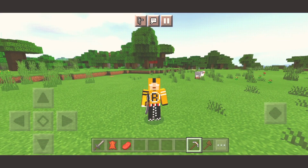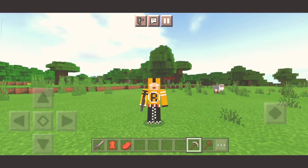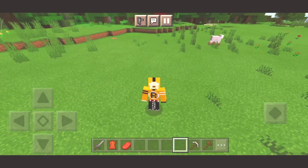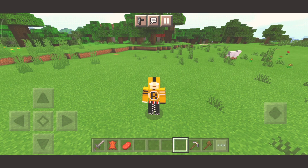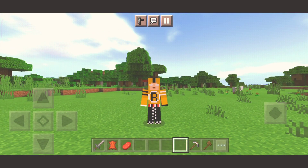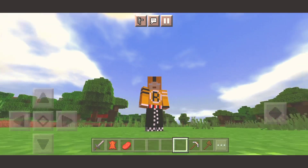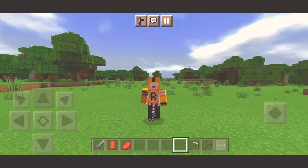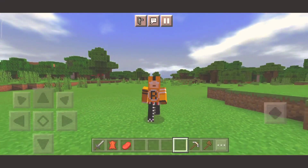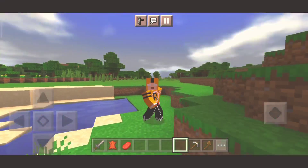Yang pertama di sini adalah Animation Default. Cara berdiri kalian akan sedikit berubah, yaitu dengan kaki sedikit menekuk. Lalu kita mulai untuk berjalan. Kalian ingat-ingat bagaimana cara jalan karakter kalian di Minecraft biasa. Dan kalian lihat sekarang di sini, jalannya lebih macho guys ya. Nggak kayak yang sebelumnya, ini lebih macho.